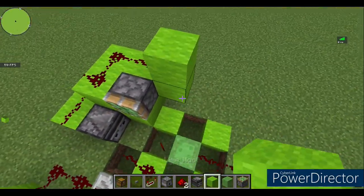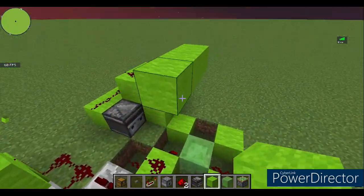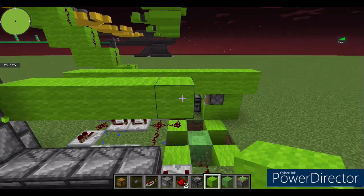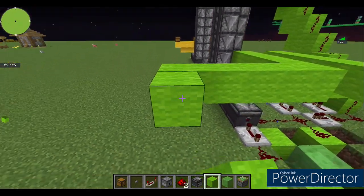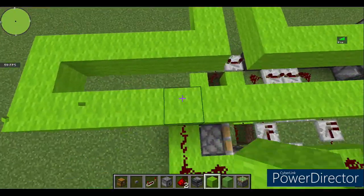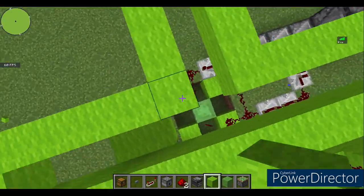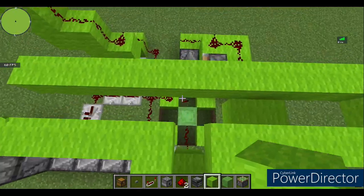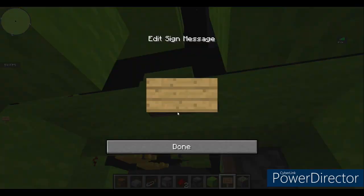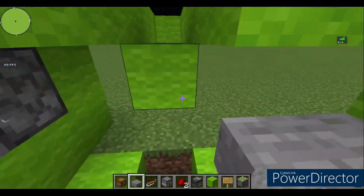Now go on to the next stage. Build from this block next to the slime block: go one, two, three, four, five, and build like this. Do the same on the other side — one, two, three, four, five — and on all sides like this. Then come up and place one block right here, going just two blocks on each side. You'll also need a sign to place right here on this long wall, and stone slabs on each one of these little wool sections.